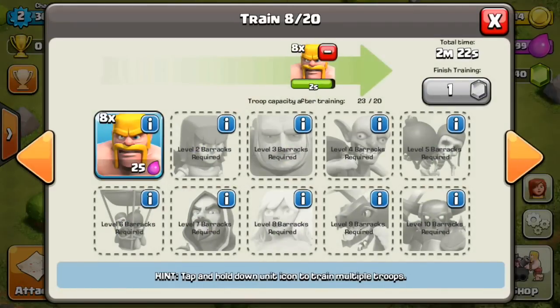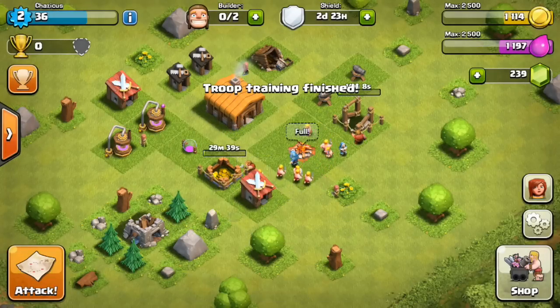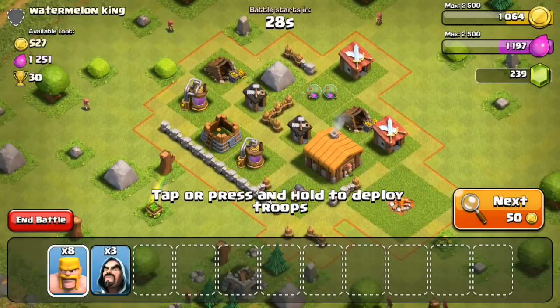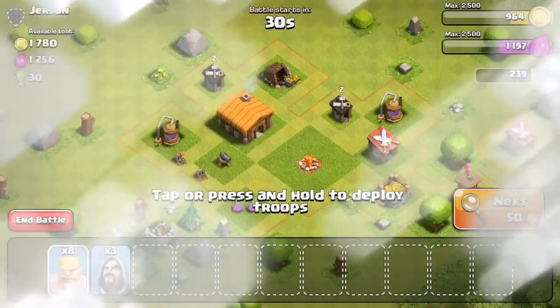Here's the key to attacking actual bases: you do not want to go for trophies — you can if you want, but starting out the most important thing is to go for loot. That's the priority: go for loot.